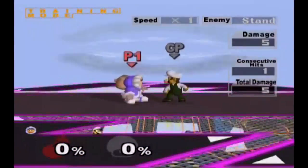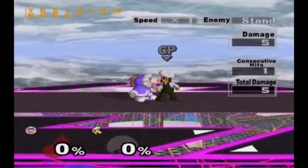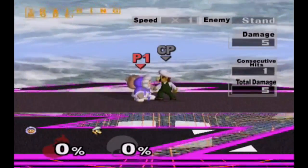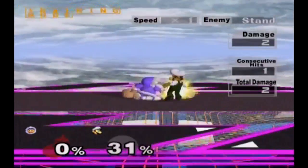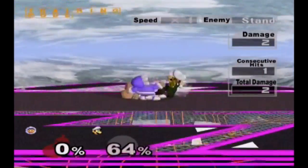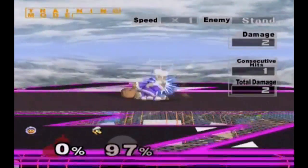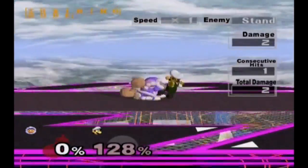First, let's start off with the down tilt wobble. This is the easiest method I found, and it was the way that I learned how to wobble. So first you have to grab them, then press A, and on Popo's second hit, hold down with Nana, and then keep pressing the A button — A, A, A, A — and if you keep consistently pressing it, the opponent won't be able to get out of the wobble. Then you can finish off with either down throw into down smash, or down throw into F smash.